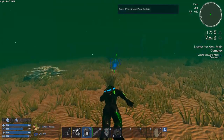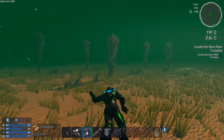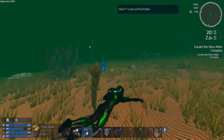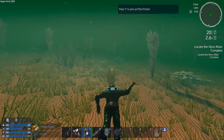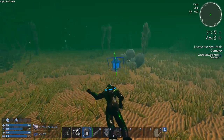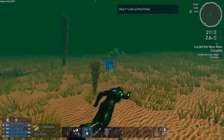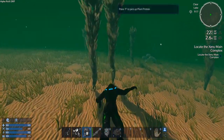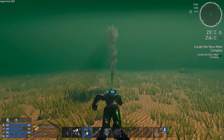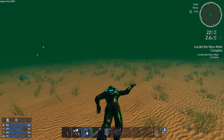Might as well pick stuff on the way, right? Unity 18.1 just dropped on the game, so we're going to see if we get any improvement in performance. It seems fairly smooth right now. I know I don't have to pick everything — I just want to. Food and experience. We're getting close to getting out and the temperature just came down a bit.